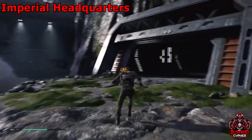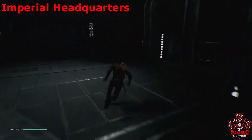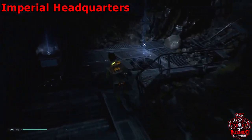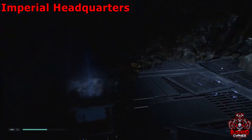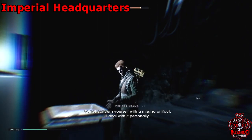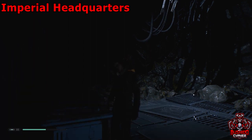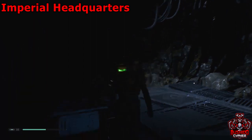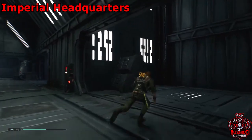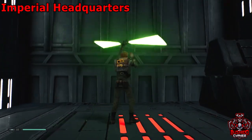Once you grab that force echo, keep going straight through the actual doorways for the headquarters. On the right side there's a meditation circle, and in the same room is another force echo. After you've grabbed that force echo, exit the room and there'll be a lift on the right side — take it up.